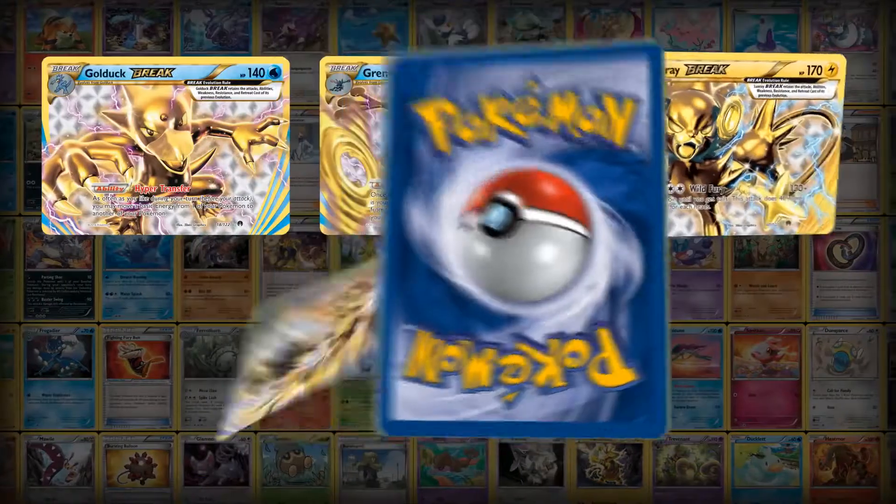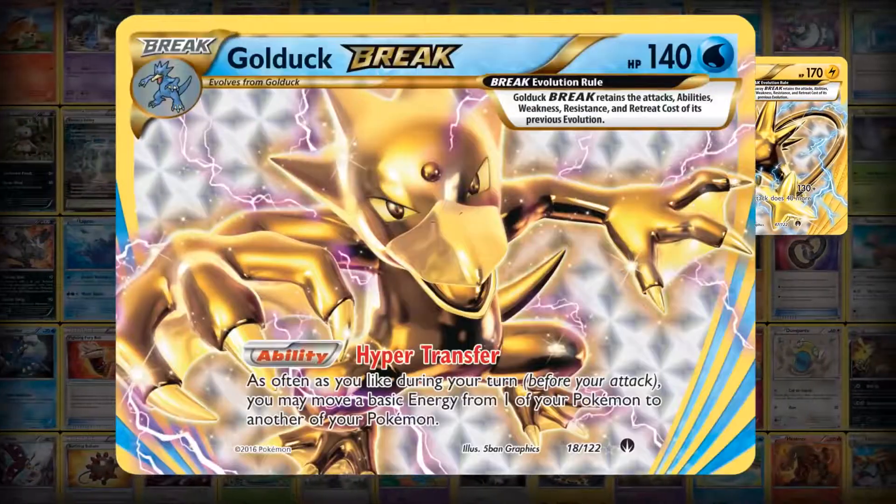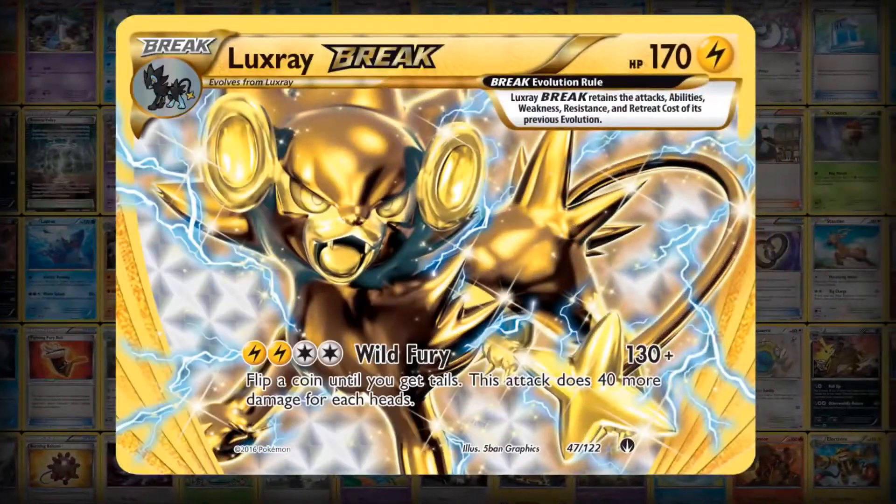Meet the five new Pokémon Break: Golduck, Greninja, Luxray, Trevenant, and Raticate.